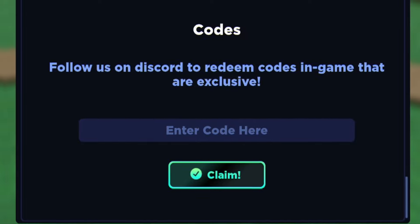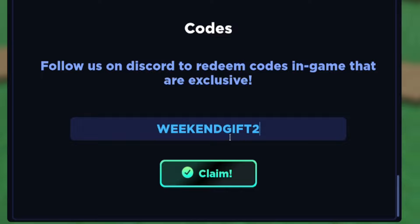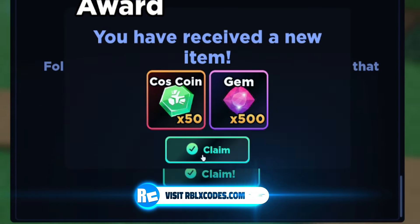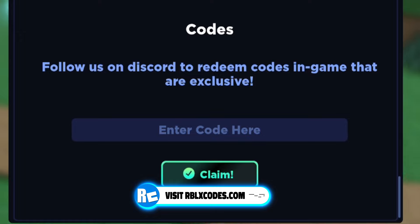The next code is weekendgift2. Now, this one was going to be working after an update, but by the time you're watching this it's probably live — and it is working right now, which I'll take. This also gives us some extra coins and gems, which is quite nice.